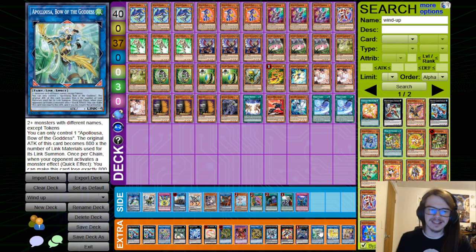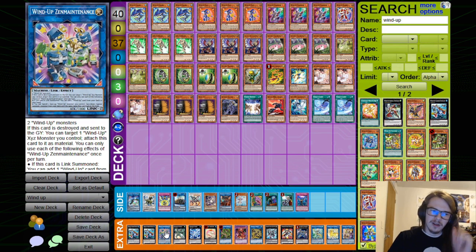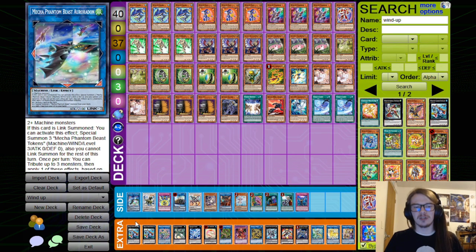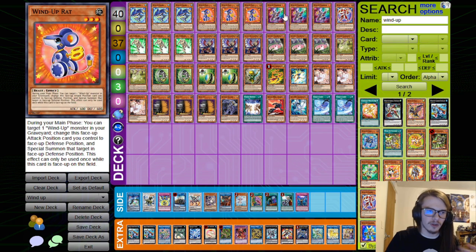However, there are a wide variety of different things that you can play. For example, you can play Auroradon. Why? Well, if you didn't notice, there's one thing that all of the Wind-Up Extra Deck monsters have — a type that they all share. They're all Machines. Which means if you get the right materials onto your side of the field, you can potentially go into another Wind-Up.